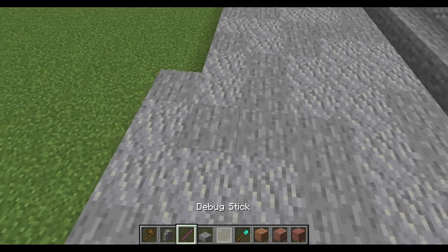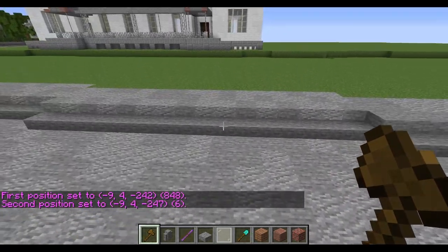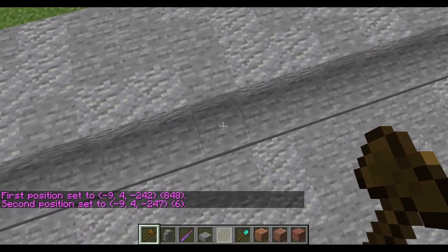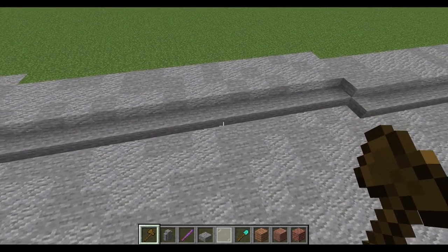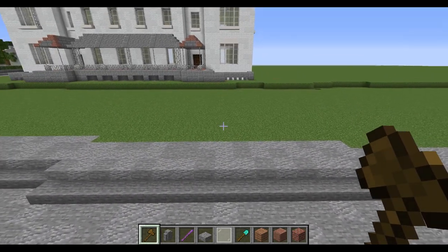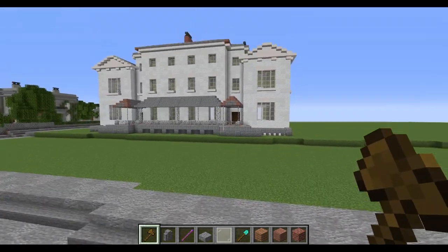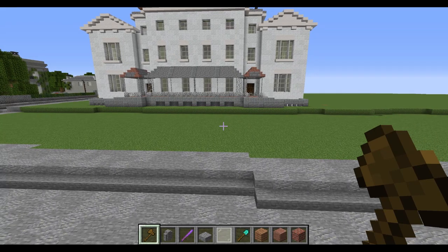I've built a small road here — just stone and andesite, about six blocks wide. Next to that we've got a four-block-wide pavement: one block up for the curb and then another block up for the actual pavement. You can do it all in slabs — recently I've started doing them all slabs — but I carried on this road with how I've already got it going.